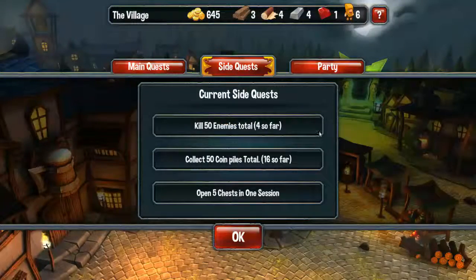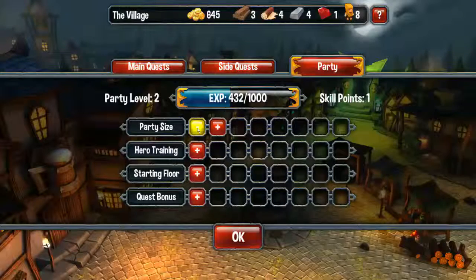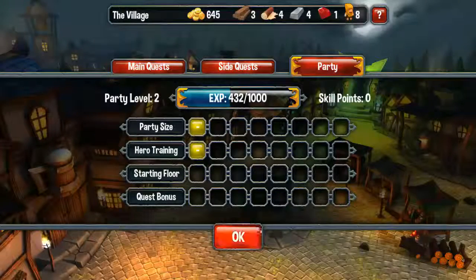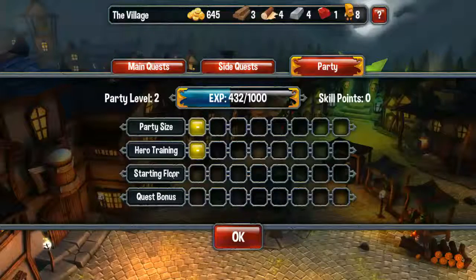Side quests are things we don't really control — they're basically accomplishments in the game. For our party, we have two skill points. I'm going to upgrade the party size to eight peasants and increase hero training, which increases the toughness of my peasants and warriors. Starting floor allows you to skip dungeon levels — so instead of starting at level one and going to level ten, you could start at level two or three where there's more treasure. And there's a quest bonus for extra bonuses in quests.